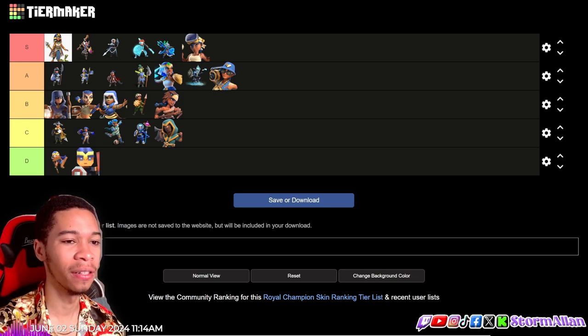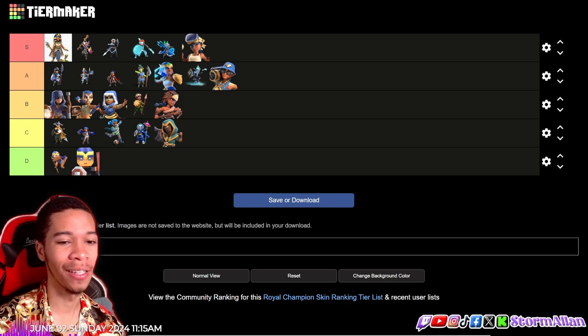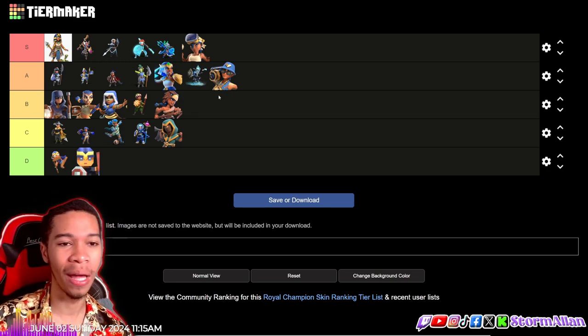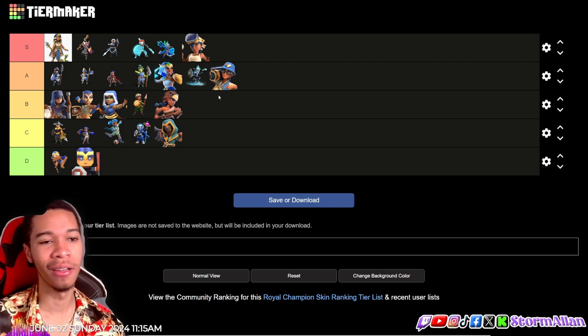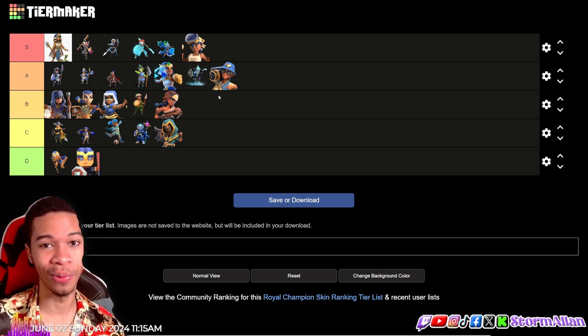That's my list, with the top pick being the Egyptian Champion. We've got a lot in S tier and a lot in A tier, but it's a nice balance. Let me know what y'all think — comment your S tier list down below. I'll be replying to each and every comment. I'm the CEO, the money maker, the one and only storm taker baby.